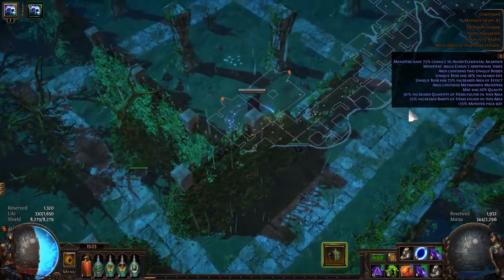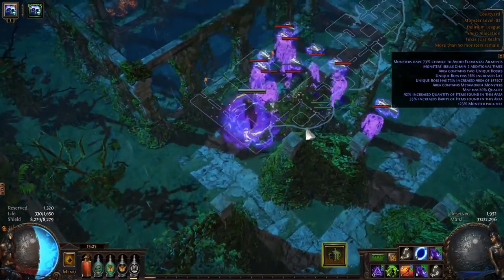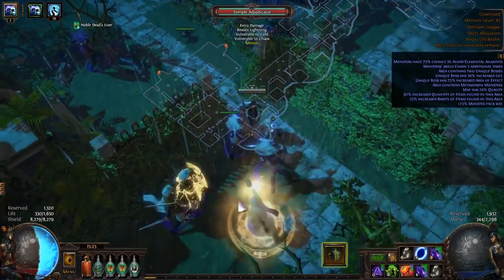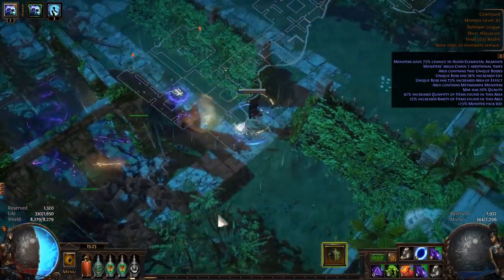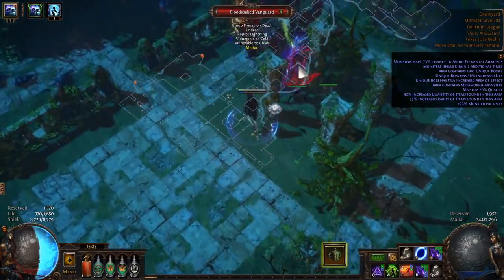Lastly, I want to talk about instant life flasks. Sometimes, if you have no flask effect nodes, your health will drop too suddenly to recover using a regular life flask. Having a bubbling or seething life flask can help you weather insane amounts of burst damage. Even if the amount recovered is lower, the fact that it's applied instantly is insanely useful and something I would highly recommend for any life-based build.